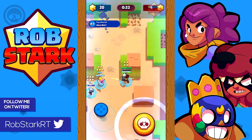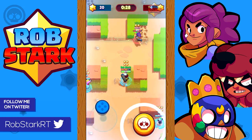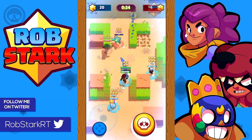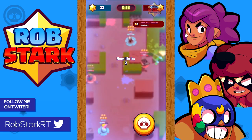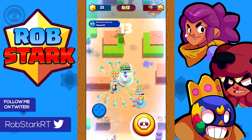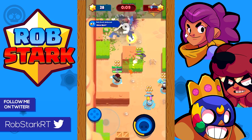Jesse is a pretty easy matchup for Brock — he basically out-damages her, has about the same health, and a very similar reload. On top of that, he's very good at killing her turret. If you see a Jesse put up a turret, as a Brock you are one of the main people who should be focusing on taking it out, as you can do so safely from a distance with just a few shots.